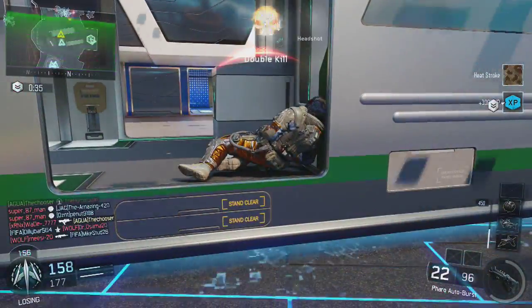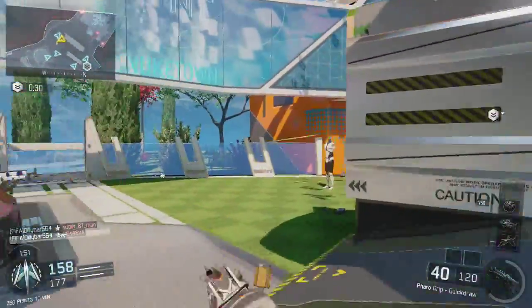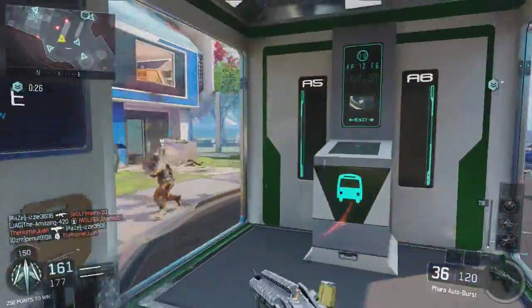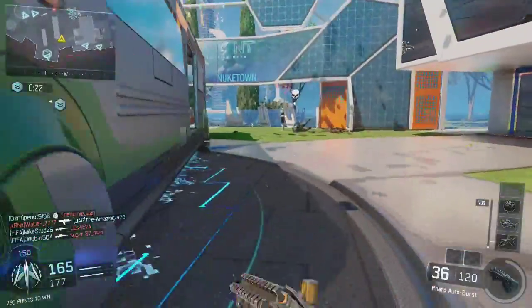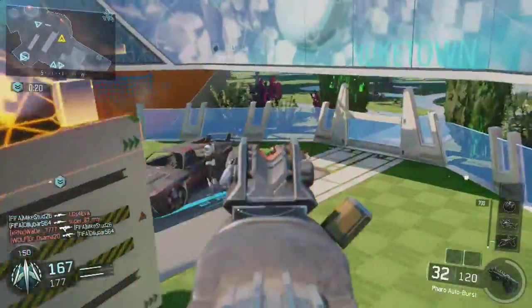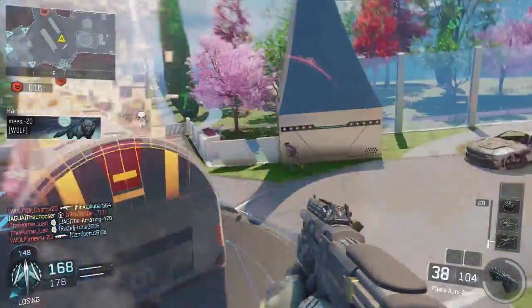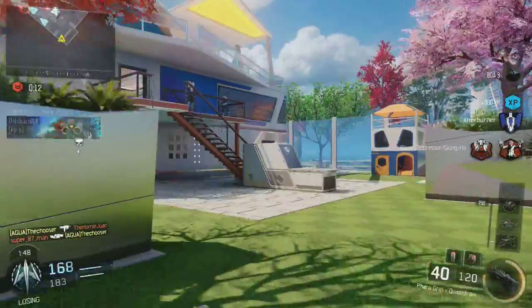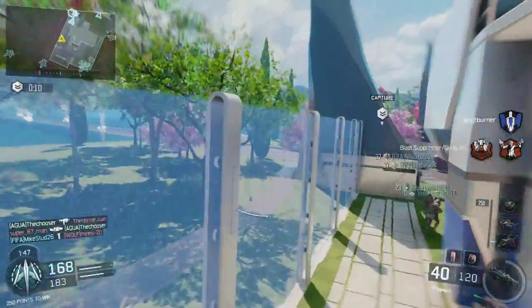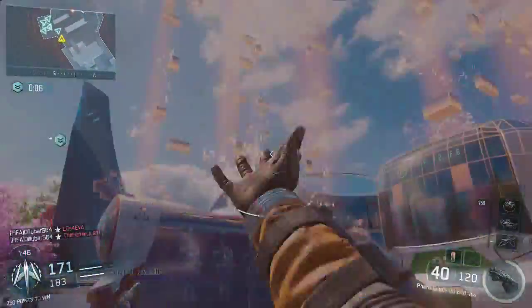The Vesper is basically a Scorpion, and the VMP is more of an MSMC with a little more recoil. But the Pharaoh — it reminds me of the Chicom, whatever you want to call it, but with a little faster fire rate, which is what I think the Chicom needed to be a tier one SMG in Black Ops 1 or 2.